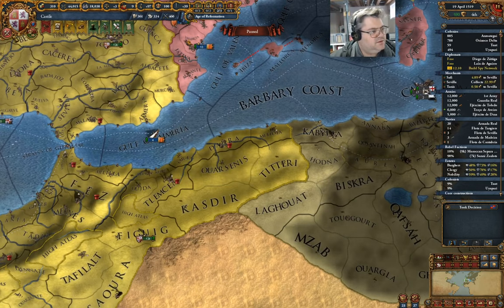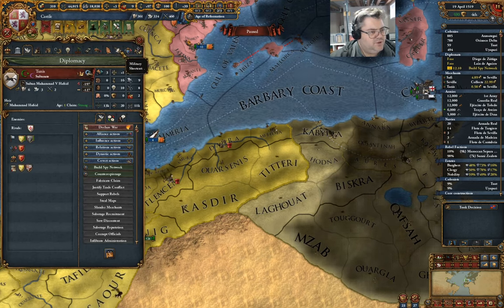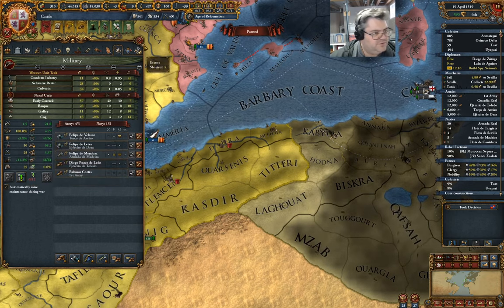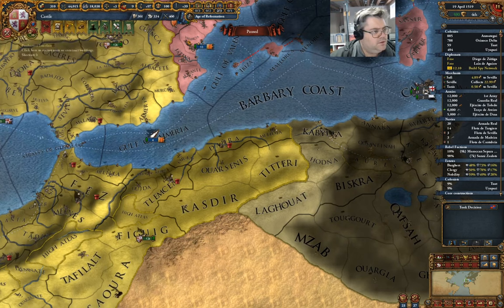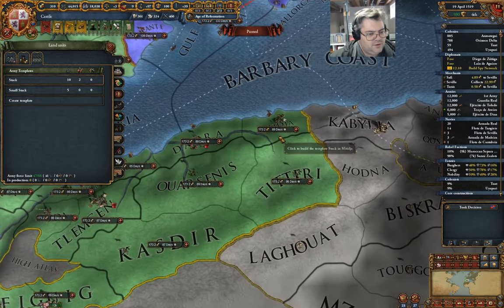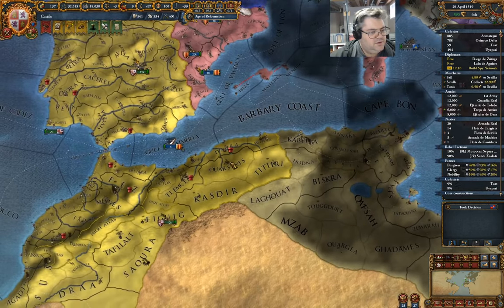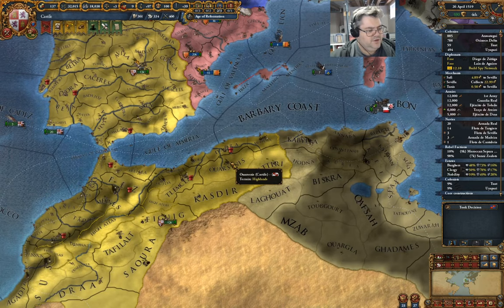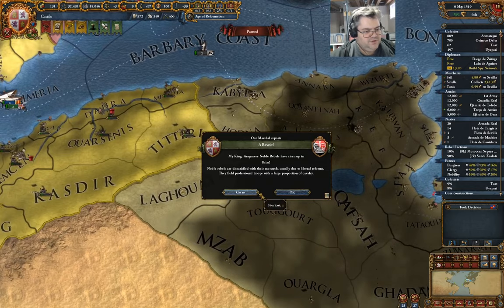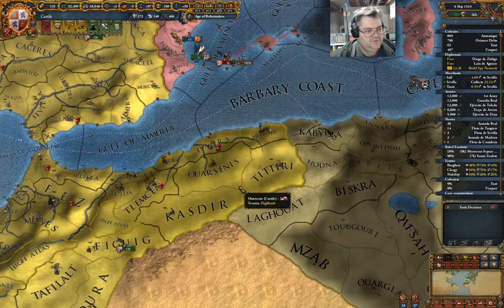I'm going to go after that. I want to check something here — I've got combat width 25. So I want a stack over here. Put a stack over there, let that get recruited. That's going to — okay — that's in Aragon.